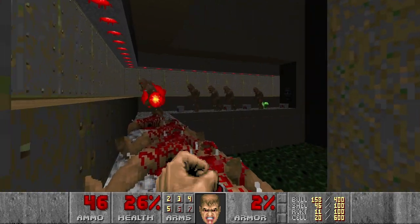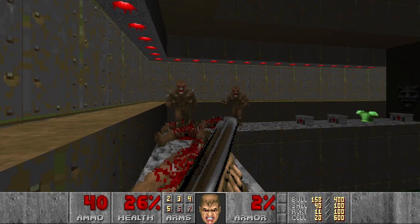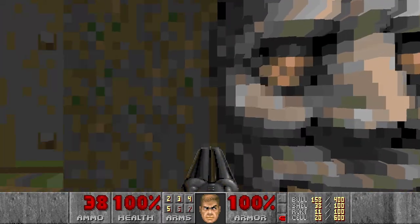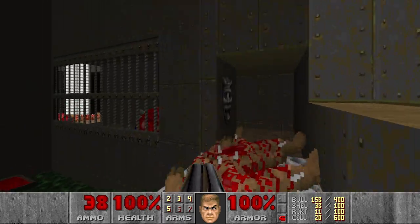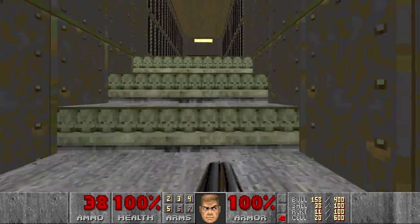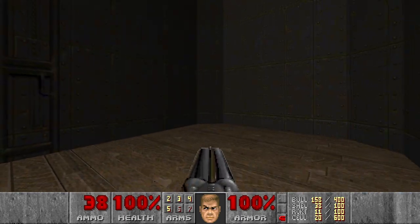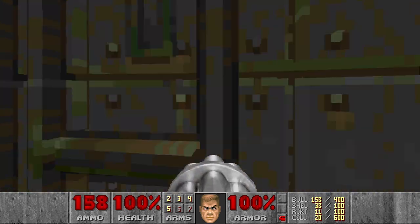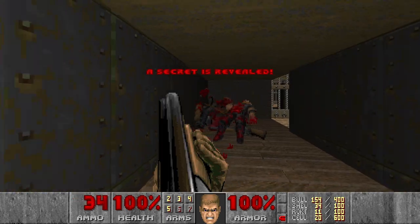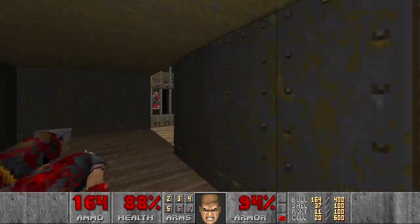Some more shells. Now we have the red key, green armor, and health. I think I will just leave. Now I think it's time to go for the plasma. Let's go over here and kill a specter. I think there should be chaingunners. Auto-switch screwed me over.